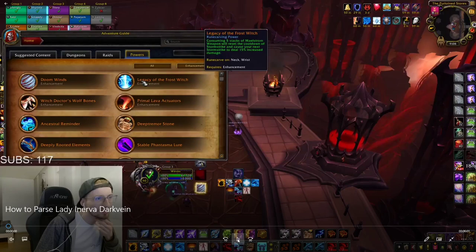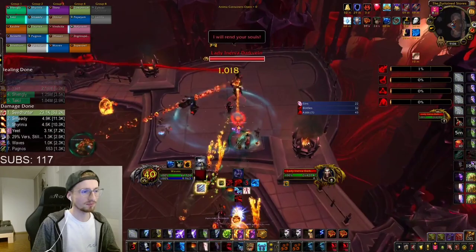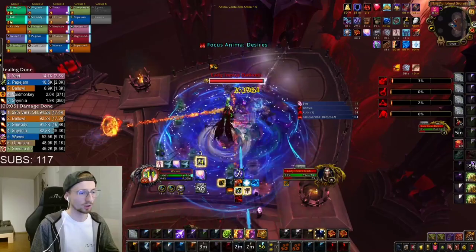So we started right up here. I think I was just talking about legendaries there in the stream. On pull pretty much we use everything — we use bloodlust, all of our cooldowns, everything — and just blast the boss as hard as we can. That's pretty much just the beginning of the fight.